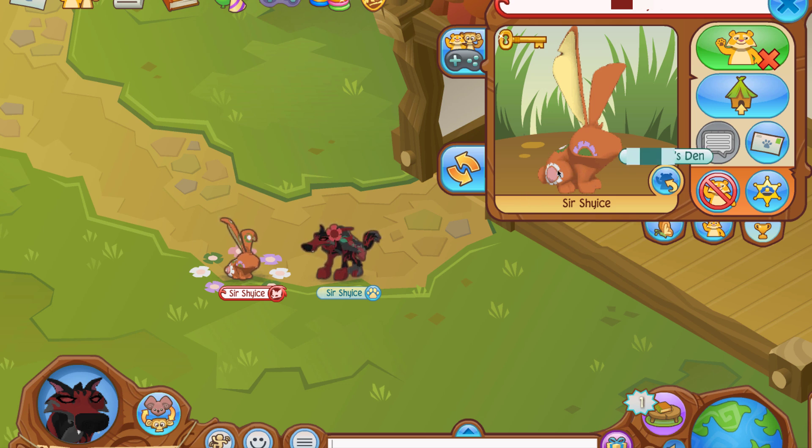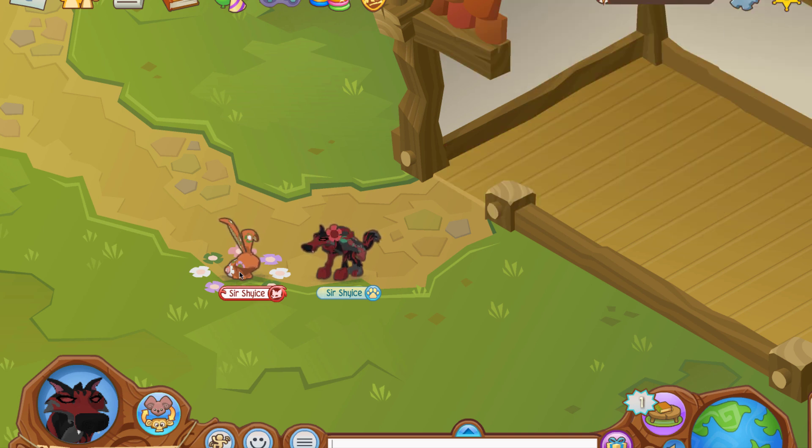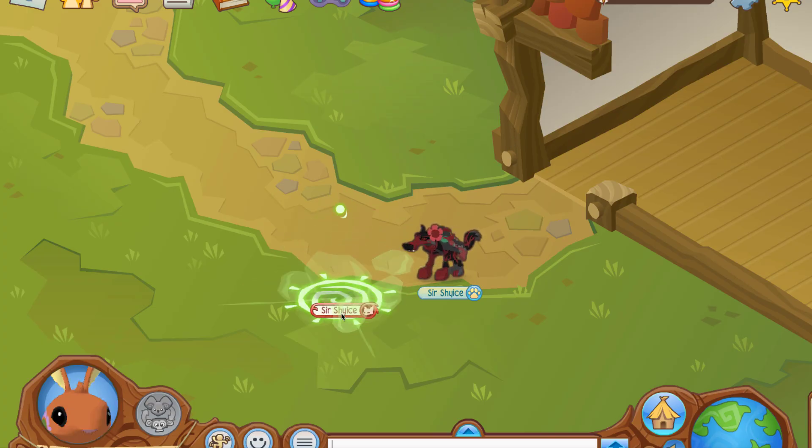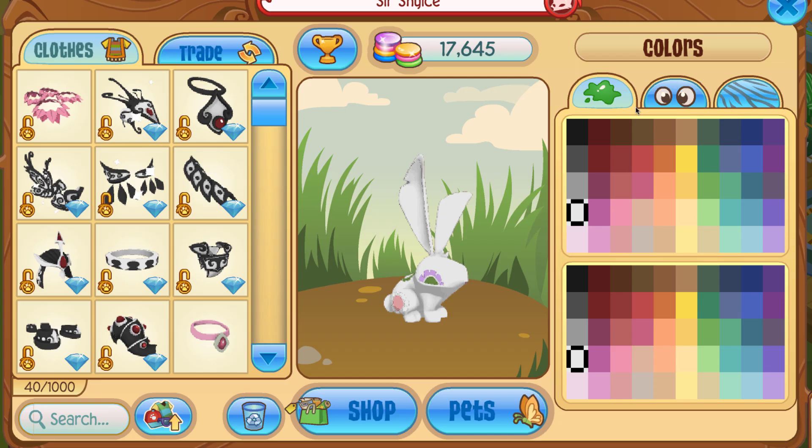I think there was a glitch that let you have a lightning strike pattern as well as the spring flowers at the same time, but I believe that's patched now. The way to do it is more complicated than it used to be, so I'm not sure. But this is the best we're going to get for the Spring Bunny right now, and I'll change back so we can keep going.